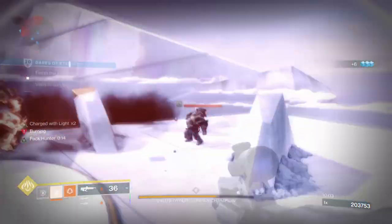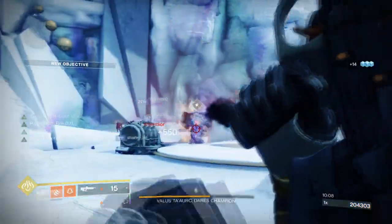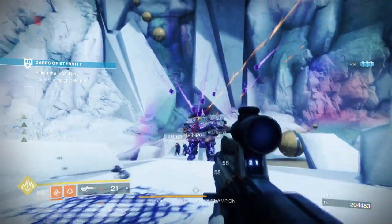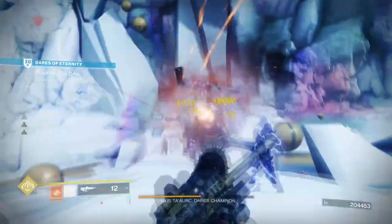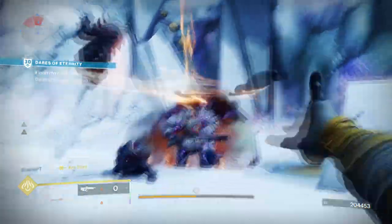This is everything you need to make the build work in your favour — all other mods and weapons are down to you, but having the BXR with Blunt Execution is your main priority. With this setup, you'll be able to actively activate the perk constantly and gain that 500% weapon damage increase per burst.